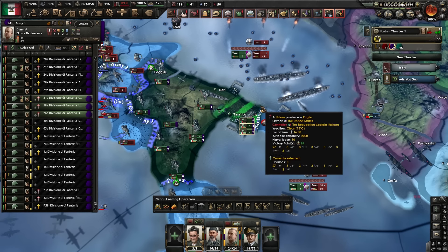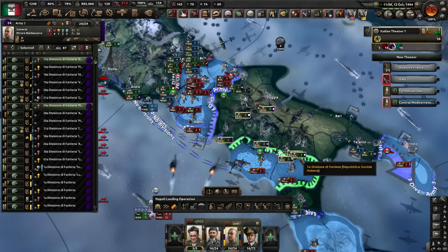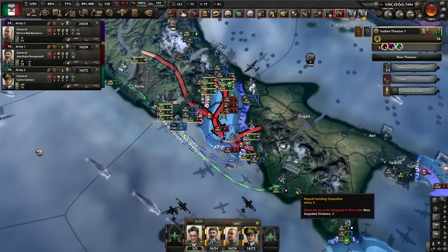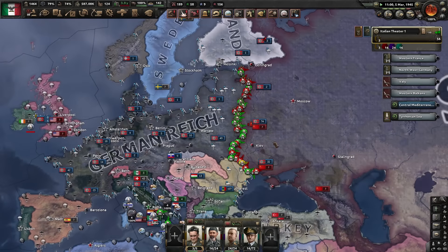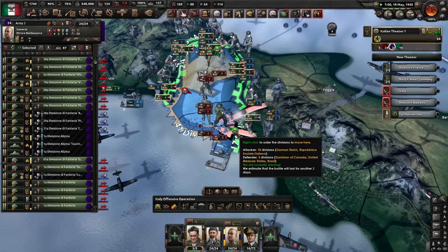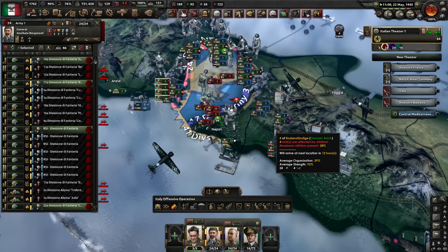Modest as well, aren't I? We can get encirclements - a couple encircled. If we could take Napoli now... I think there's too many, we're going to have to convoy raid them a bit and let them lose their supply and then walk in. Seems to be 50-50 on the Eastern Front. Two days - come on. Yes, Napoli is ours! About 30 divisions - sorry, Americans. Goodbye.